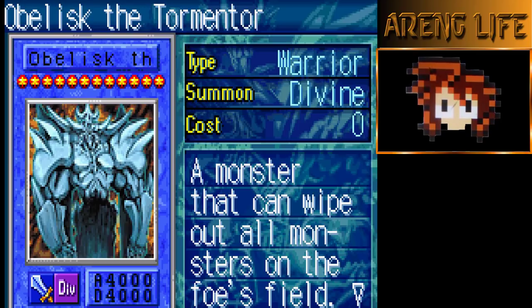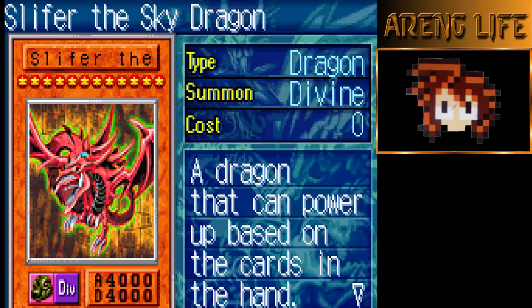You can make this guy go face down every turn — it doesn't matter if your opponent has Swords of Revealing Light or something, you're just constantly going to be able to burn them. Slifer the Sky Dragon is another busted card — it gains basically 1500 attack for each card in your hand. This is an old game so you're only allowed to have up to five cards in your hand at all times.